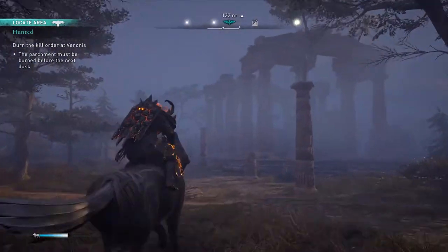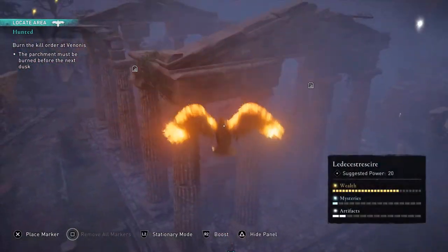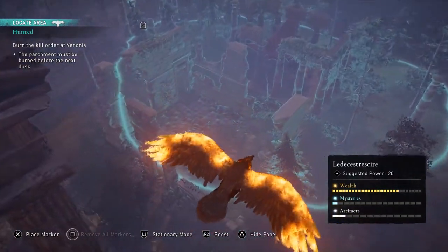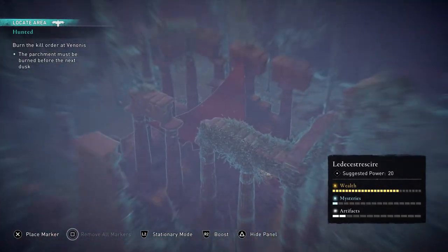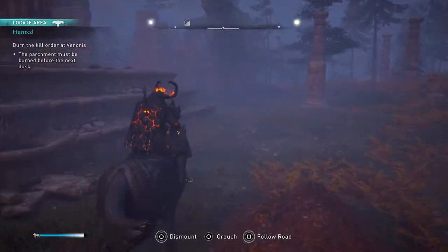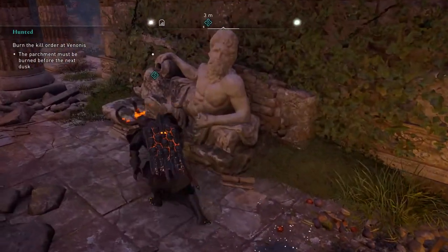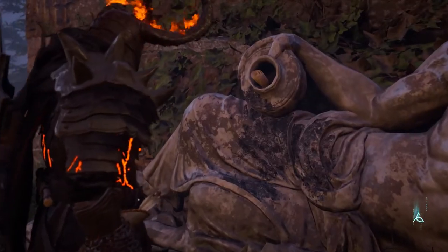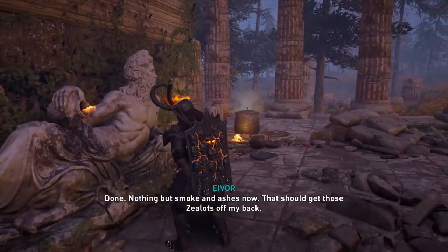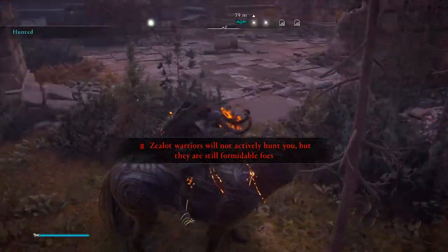The parchment must be burned before the next dusk. The player uses the phoenix raven to navigate, locates the Statue of the Silent Ones at Venonis, and burns the scroll. 'Nothing but smoke and ashes now — that should get those zealots off my back.' It was a good idea to spare Leofrith. The player also mentions they can now observe the Order of the Ancients patrolling the lands of England.